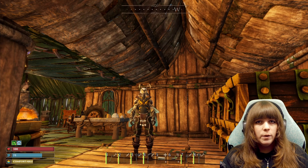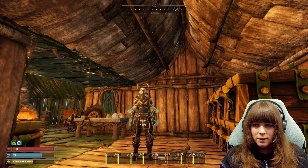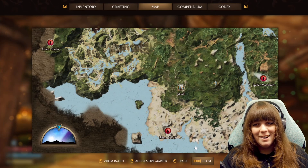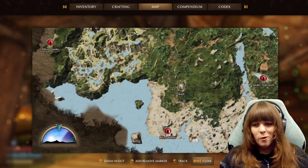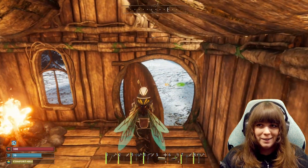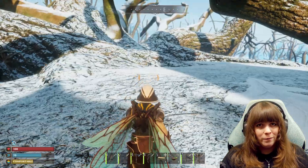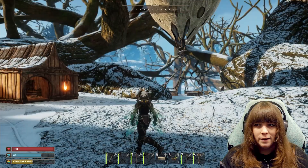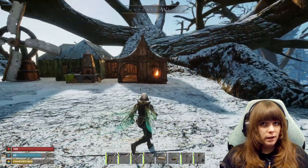Hello everybody, my name's Car on Fire and welcome back to Small Land. I've been fobbing off bosses for way too long — I've just been enjoying playing the game and ignoring them — but I think it's about time I need to take them down because I now need them for progression. So it's winter time in Small Land and we're going to beat up some bosses.